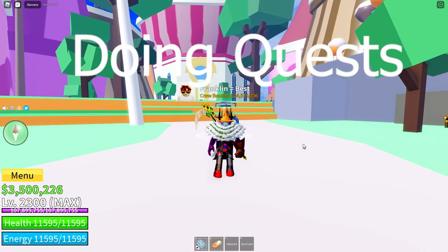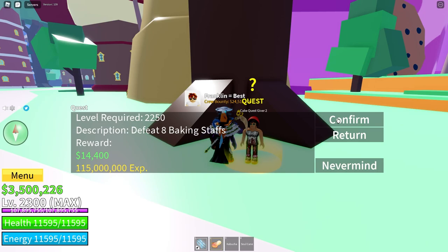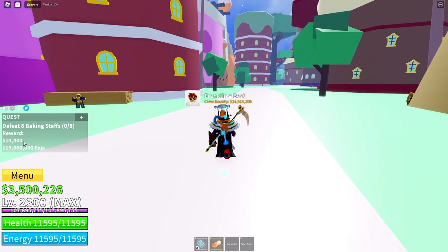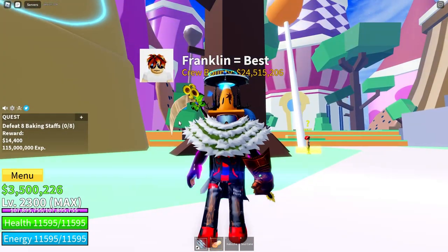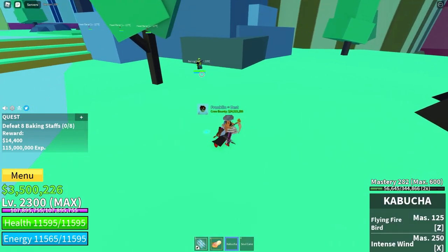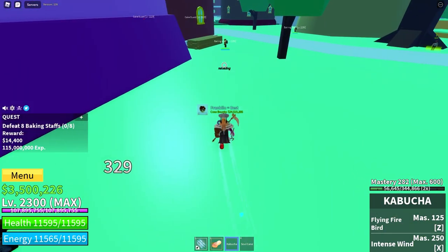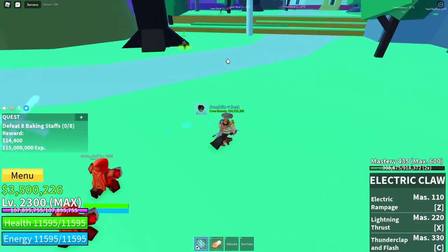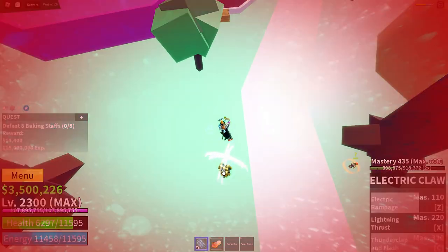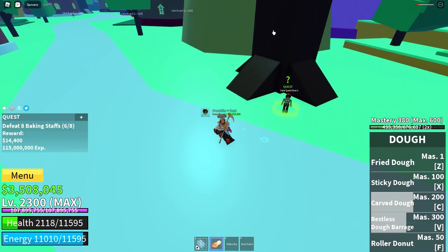The last method on my list is by doing quests. Let's say I get this baking staffs quest — when I complete it I get 14,000 cash and XP. So if you're not even full level, this way might be one of the best for you since you also level up a lot. What you want to do is go shoot or walk near the enemies you're trying to kill, gather them up, and then just kill them all at once. As you can see I just killed all of them and got money from each of them individually.